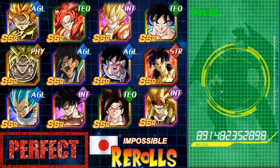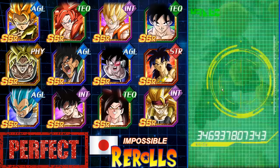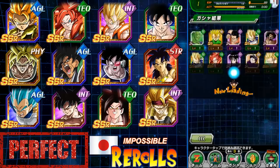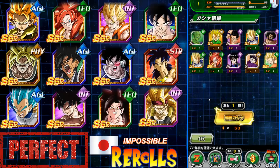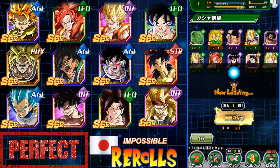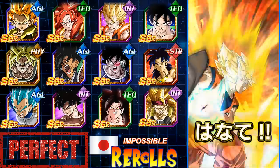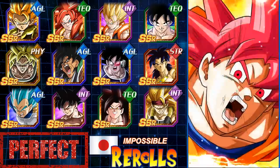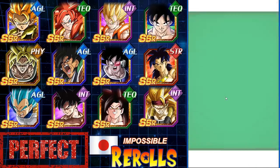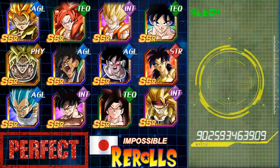Got one of the Gogetas — a switcheroo! A lot of you guys reroll way more than I do, so thank you to those individuals who generate accounts and give them away to get more people playing. The more people that play, the more Dokkan will continue on. We got another Fist Tanks — got a God combo again. Looks like three SSRs, but can one of them be featured? Oh yes — we're in good shape! Instead of Gogeta, we have Fist Tanks to start off with.